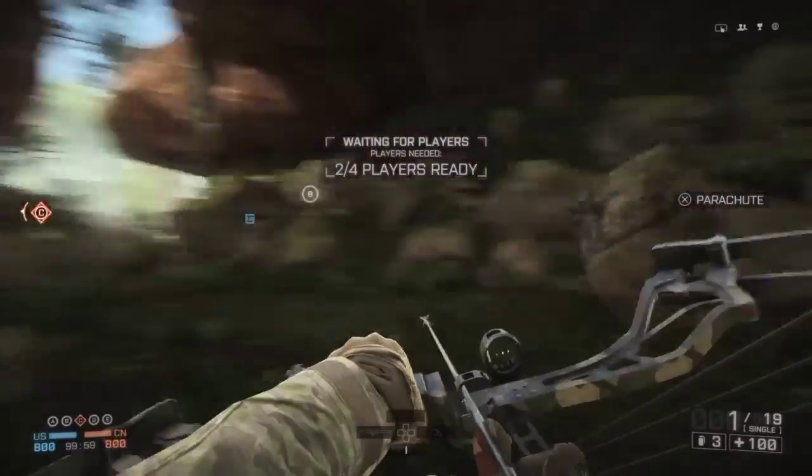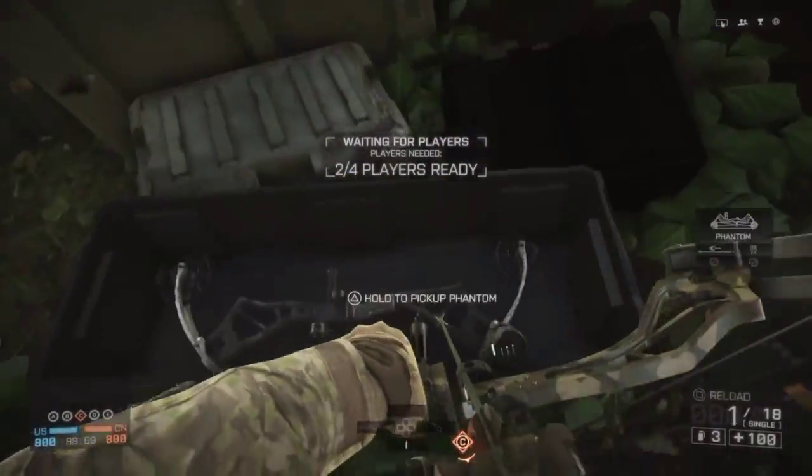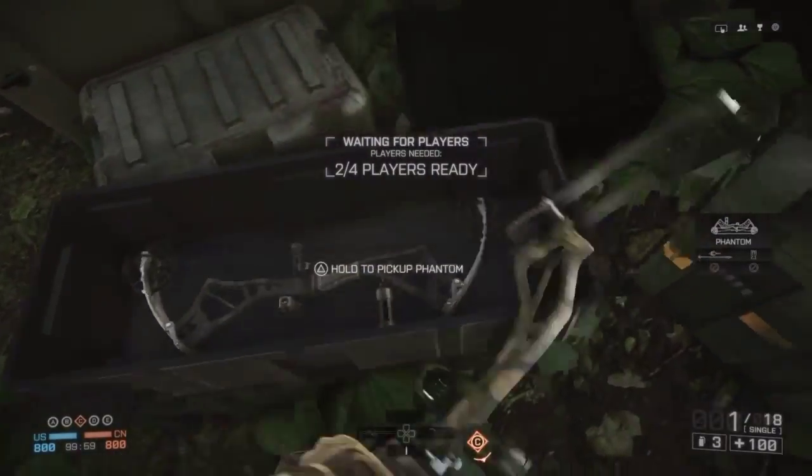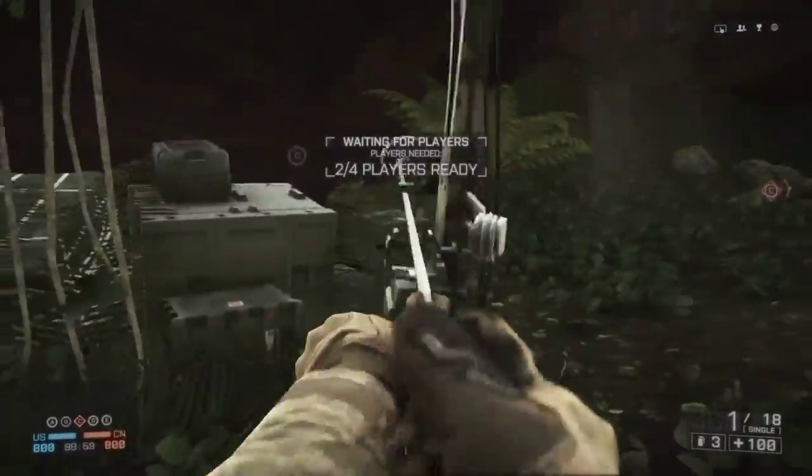This is what the cave looks like. Inside of the cave, you will find a pile of boxes. Inside one of those boxes will be the bow. If it does not appear, all you have to do is knife it and it will flash bang you and it will be there. Just pick it up and you will have everything to it.